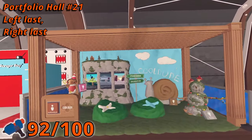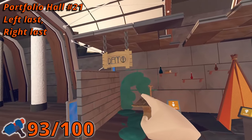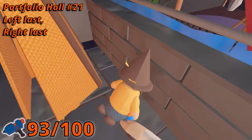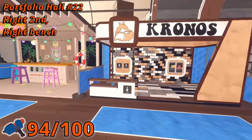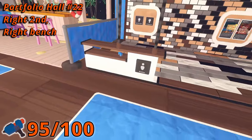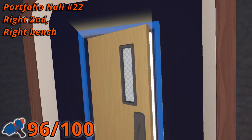In room 21, in the last booth on the left side, a stone snowman is holding a Maker Pin. Then across from it in the last booth on the right side, a little man is holding one also. In room 22, in the second booth on the right, there is one in a shelf in the short wall. Then just before exiting to the next hall, there is one on the bench on the right of the door.